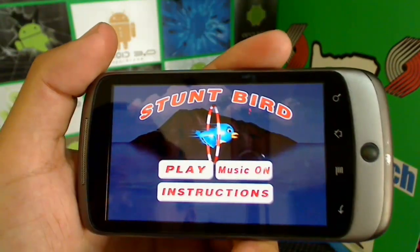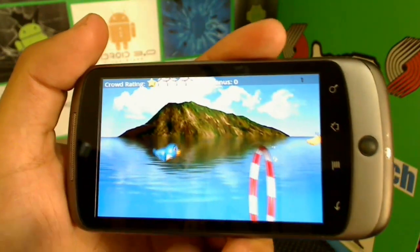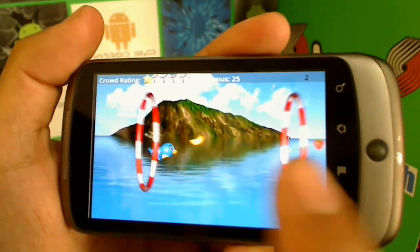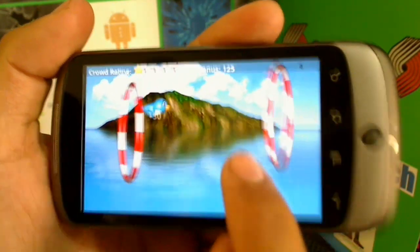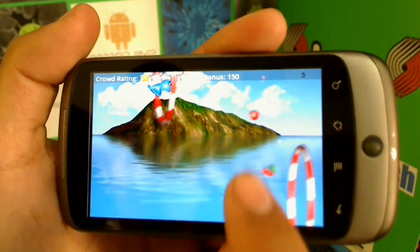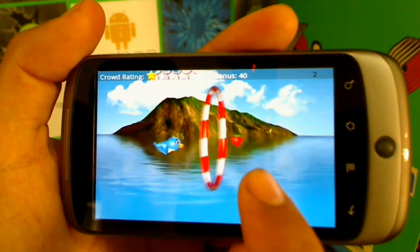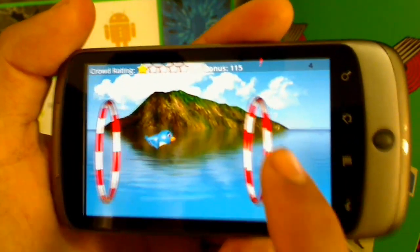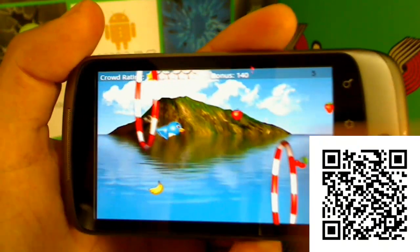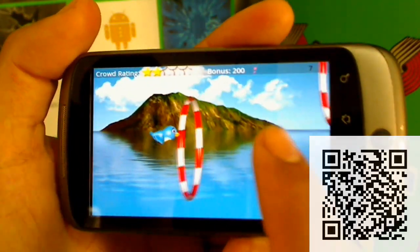Stunt Bird — easy, cheesy, but fun. Press start. All you do is touch the screen to make the bird fly. There's a heart — go in there. Just go through the loops, don't hit the outer area, and collect the fruits you see out there. They'll give you more points. Just fly through. If you enjoy these kinds of easy games, definitely give it a try.